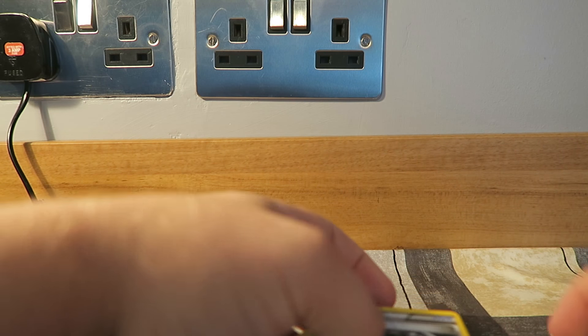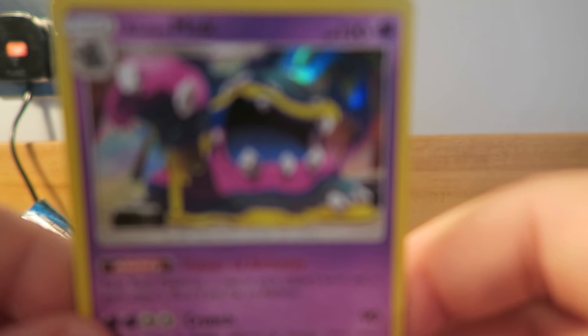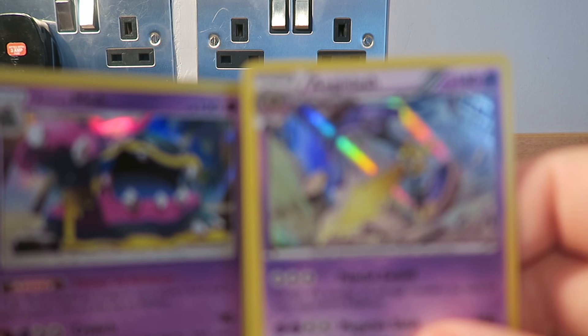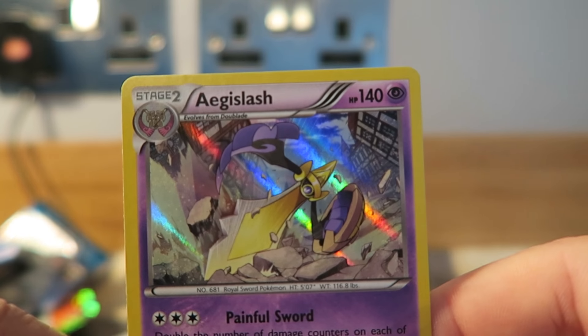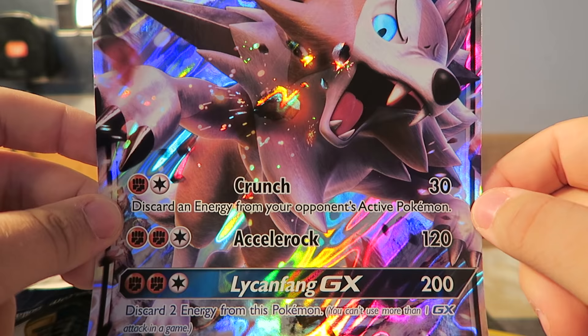Now let me know if you think that box was worth it. Obviously we did have the Alakazam EX from the Fates Collide which was pretty awesome — just looks incredible. Then we also did have the Hollow Muck and the Age of Slash. So let me know in the comments down below which one was your favourite, and remember you are commenting and liking down below in order to win this Lycanroc GX big card. If you enjoyed it please leave a like, subscribe, remember to comment down below to enter the giveaway, and please share the video. Peace.